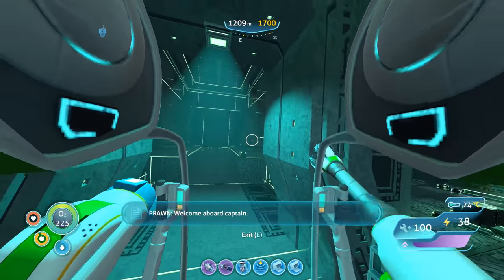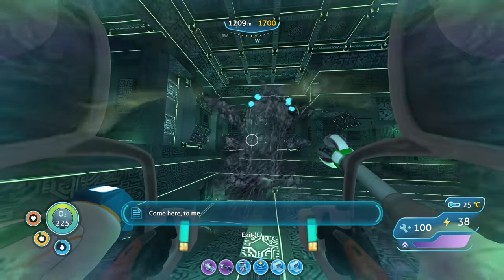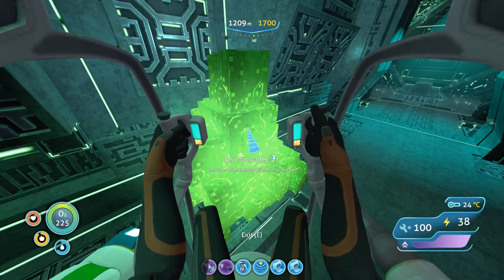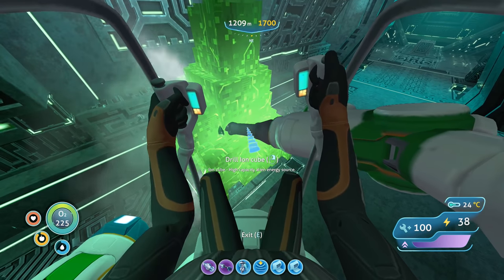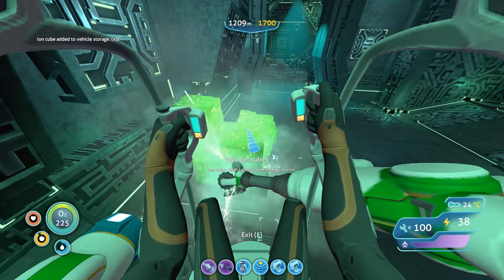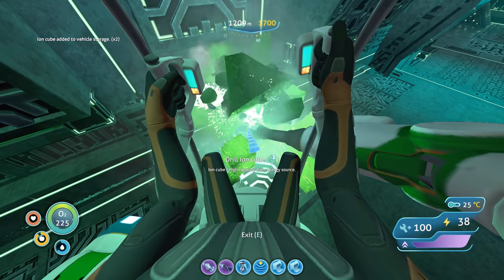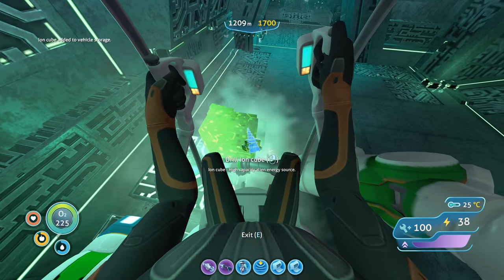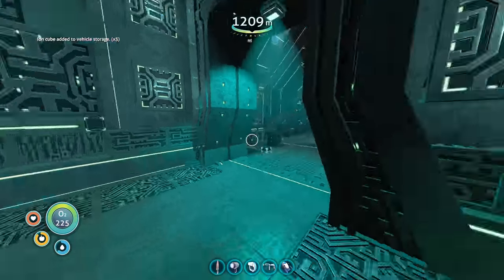Here we go — blue tablet! You use kyanite to make this. New blueprint acquired! Apparently it needs an ion cube and kyanite. Come here to me! Ion cubes are a mineable substance. Hopefully it's not like kyanite where we get literally none. High capacity alien energy source — I like that. Three ion cubes! We do need these to make a blue tablet: one ion cube and kyanite. To make purple tablets I think you also need ion cubes. We picked up a really good amount — looks like four and then another six, so ten total. I had two already, so twelve total.